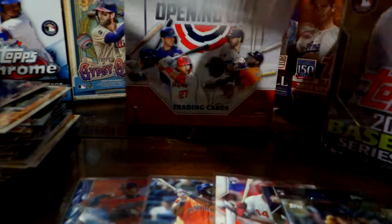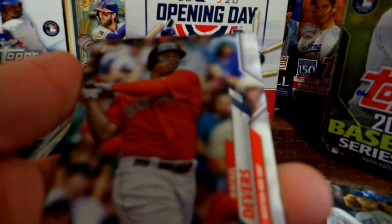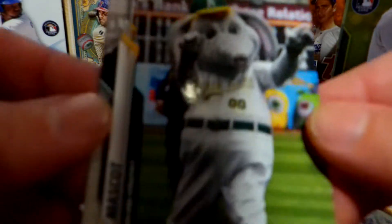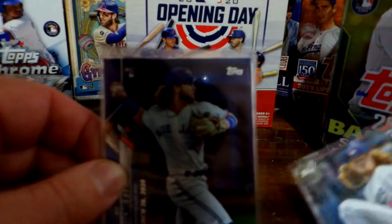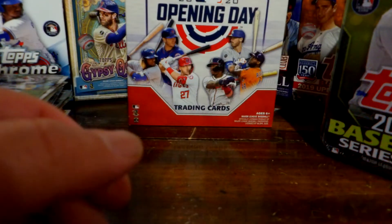Last pack — that was a good box so far. We got two parallels, two good rookies. There's a Devers, Trevor Story — got his rookie card the other day, pretty neat. Patrick Corbin, Alex Bregman, and I already got this card but oh well. So out of the Opening Day box we got a Dustin May rookie, a Bo Bichette blue parallel — awesome — Aquino, Alderez, and a freaky Lindor blue parallel. Pretty good box.